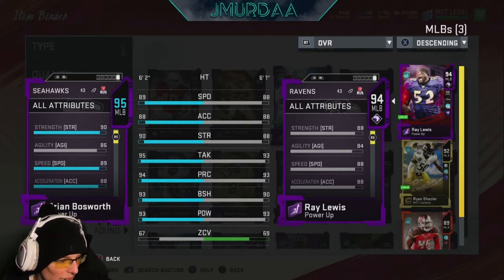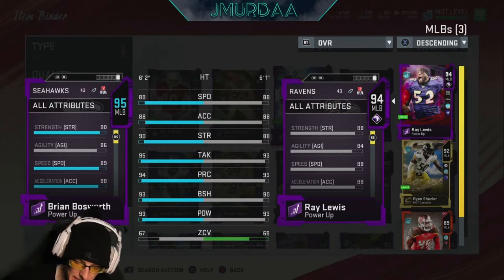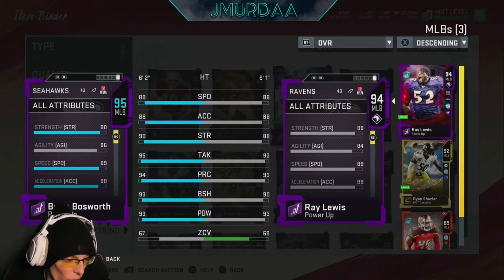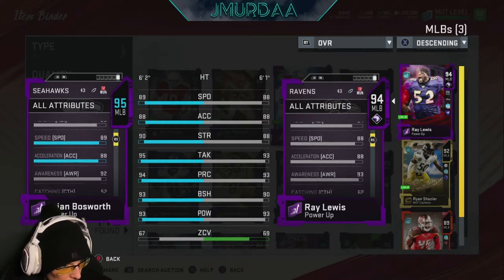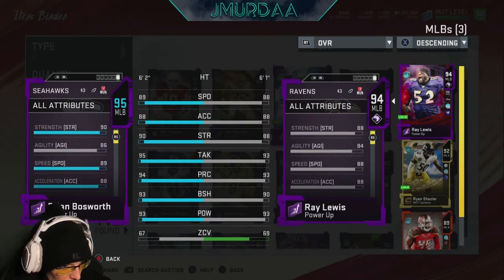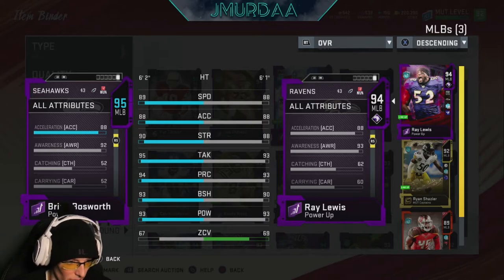This is the full stat breakdown of Brian Bosworth with his run stopping build maxed out at 30 attributes, and I also have Brawler on him. He's fully powered up — no Seahawks power-ups though. Speed 89, acceleration 88, strength 90 — pretty good for the top four stats. Awareness 92, which is scary identical to Ray Lewis at 93.